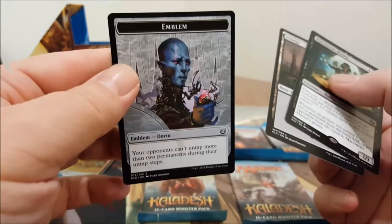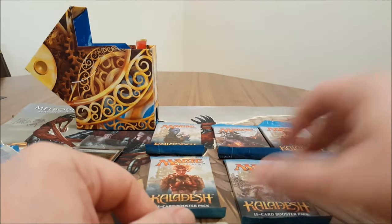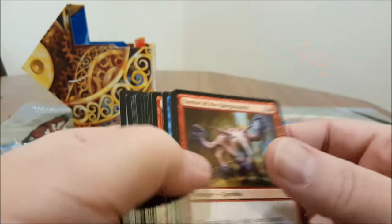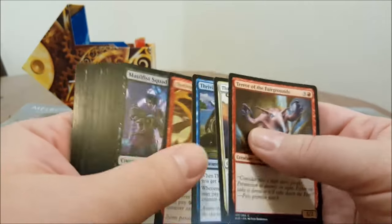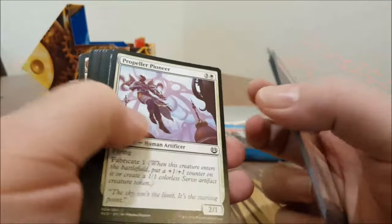Your emblem looks great as emblems usually do. Now if you've been hiding under a rock, there are some new cards in this set — in every new set — called the Masterpiece Collection. They're one in every four boxes. We saw two cracked at the pre-release here in Melbourne, Australia last night, which was fantastic.